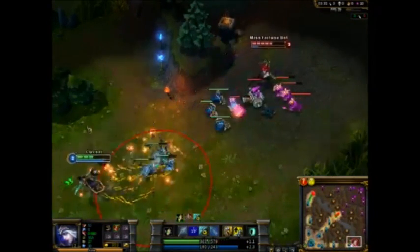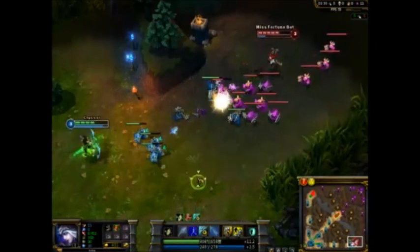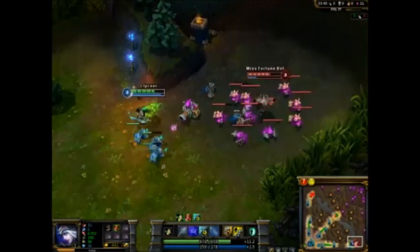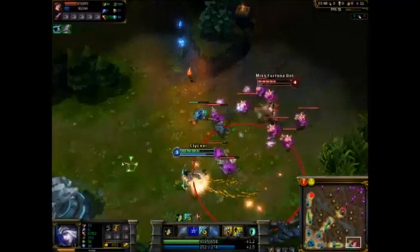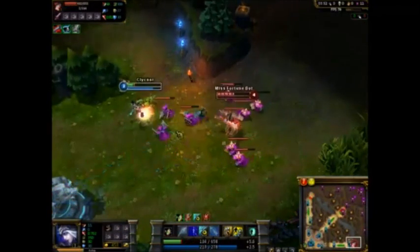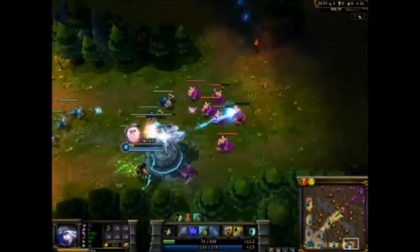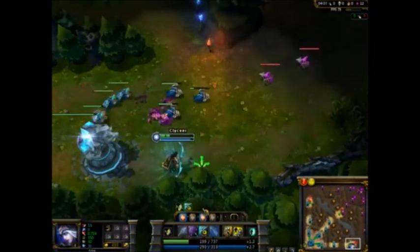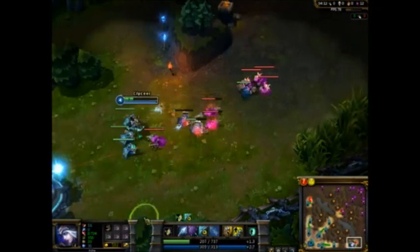I'm gonna play super badly, but I know I'm farming well enough - I'm winning by four CS already and there are more of her minions in the wave, so I have more opportunities for CS. She went Doran's Blade, which will make her tend to win exchanges because she has 10 more AD. It also makes it easier to farm if you have attack damage.